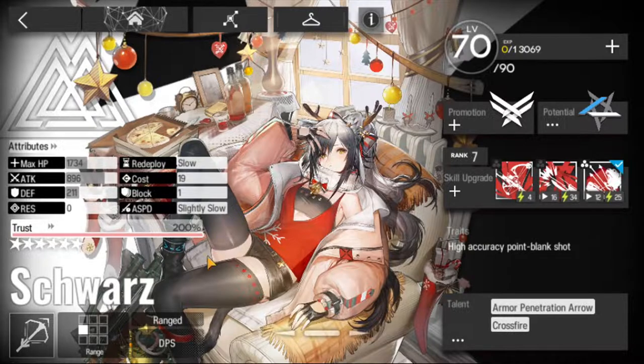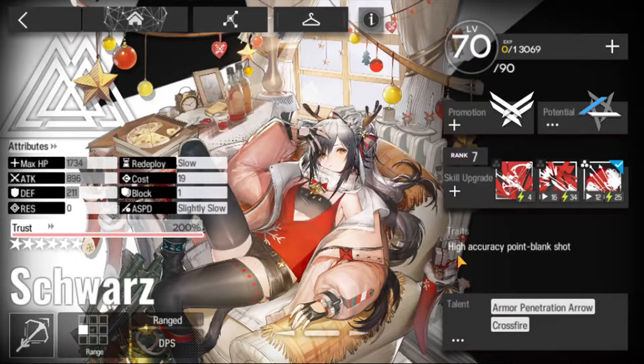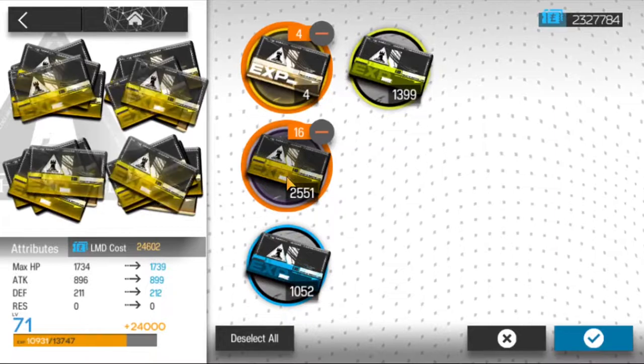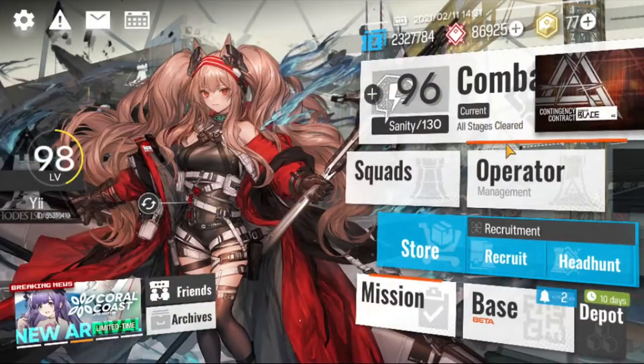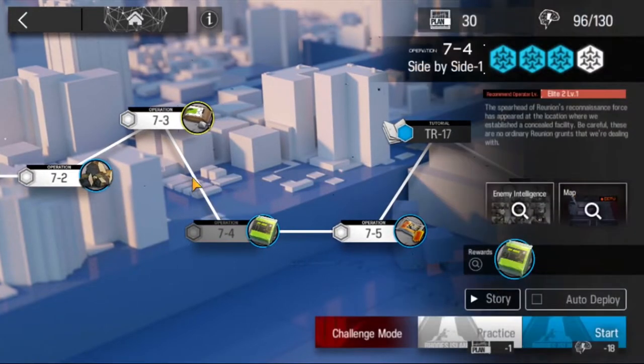On the bottom left you can see the unit's range and class. Each operator has a unique talent shown on the bottom right of the screen. Traits hint at what archetype the operator is. You can increase the level of the operator with battle records, which you obtain from the tactical drill stages, and LMD, which you obtain from the cargo escort stages. Levels generally don't dictate whether you lose or win a battle. However, it is important to have your operators above a certain level to avoid being stat-checked by the stage.